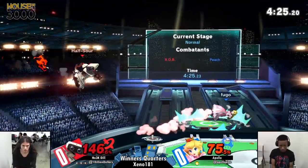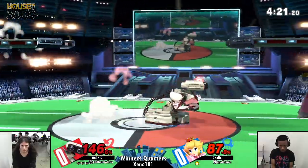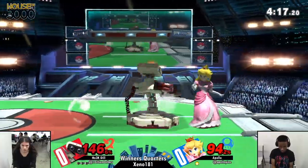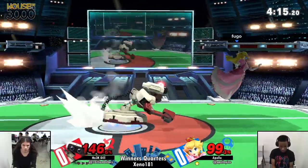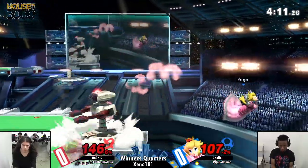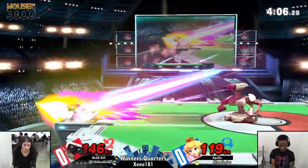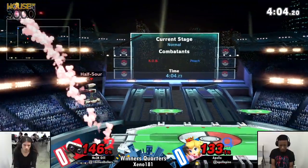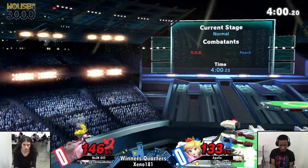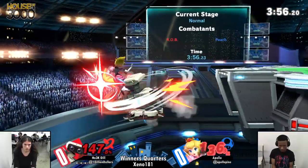He finally gets that forward air but it's still not enough — ROB is a thick, meaty, chunky boy. The down tilt is so quick. It's so cool how Dill finds a move that works and then uses it, and as soon as he detects that it's no longer working on the opponent, he just chooses something different.